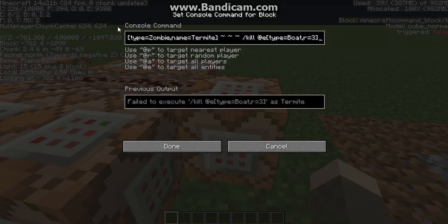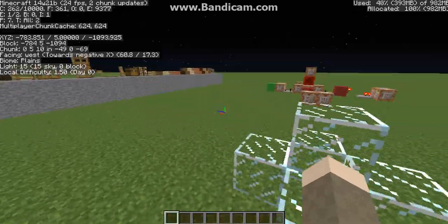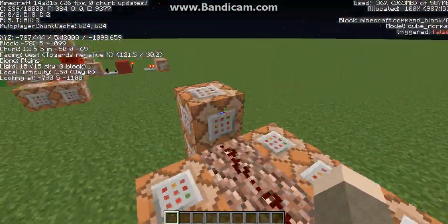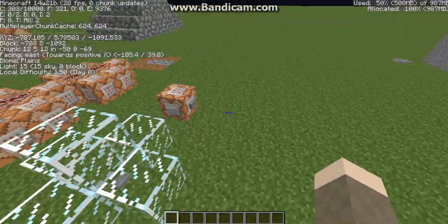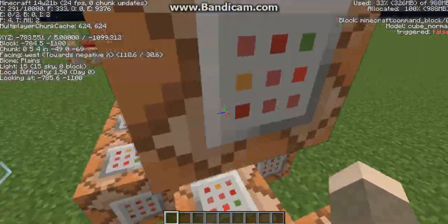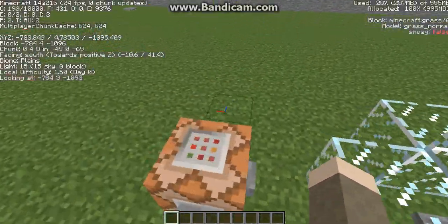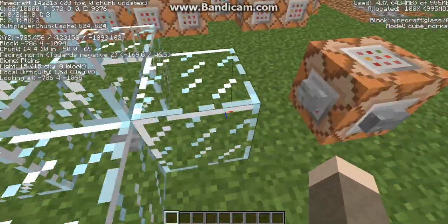And finally, this command is executing relative to a zombie with the name of termite and killing every boat within three blocks. So I think that's about it. If you have any questions, comment them — anything helps. Thank you guys for watching. Hope you learned something and hope you enjoyed.